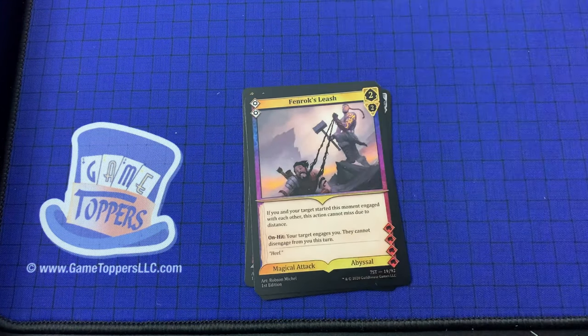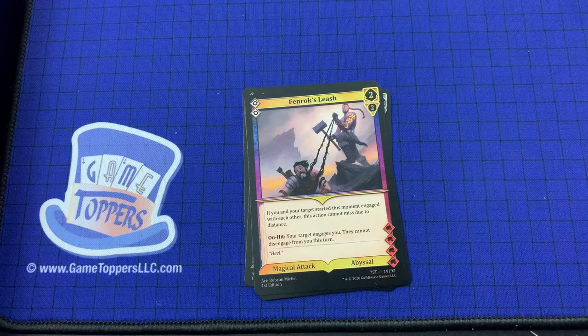Here we go — Finrock's Leash, 2 cost, 2 and 2 power and focus. If you and your target started this moment engaged with each other, this action cannot miss due to distance. On hit, your target engages you — they cannot disengage from you this turn. Magical attack, Abyssal.